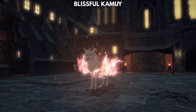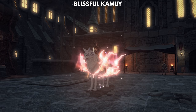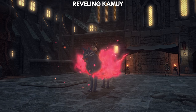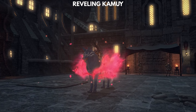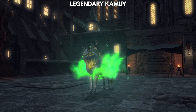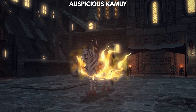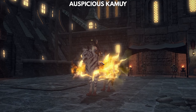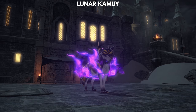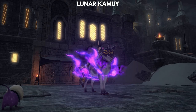Next up are the Kamuis, which can be farmed by completing Stormblood Extreme Trials unsynced. Most duties in the game can be entered synced, meaning your level gets adjusted, or unsynced, meaning you go in without being scaled down. This allows you to clear outdated content easily, and this is why getting these mounts is a lot easier now than it was in the last expansion. It's a bit more tricky than getting the A Realm Reborn and Heavensward mounts, because the bosses do take a fair bit of damage. My advice here is to find a few players to do it with, or to open a party finder group. There's pretty much always someone up for farming some mounts, and players are usually kind enough to stick around until everyone has the mount after getting it themselves.